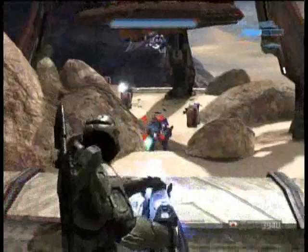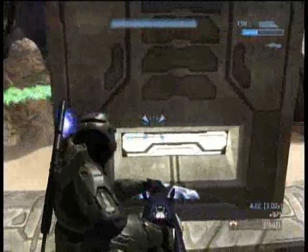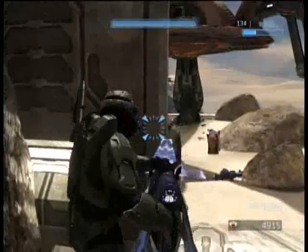Grab the turret, and the easiest way to take out the hunters is to strafe back and forth behind these little pieces of cover. It's really hard for them to hit you while you're moving — they're pretty stupid even on higher difficulties, but we're on normal difficulty so we don't care that much.